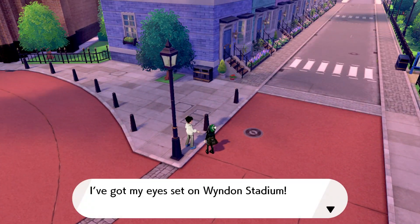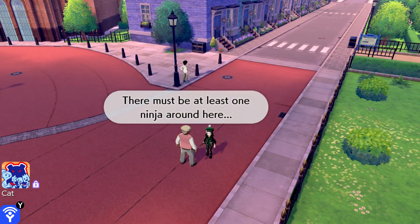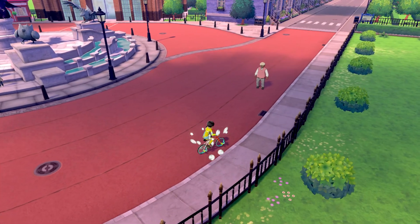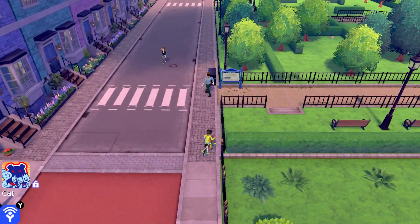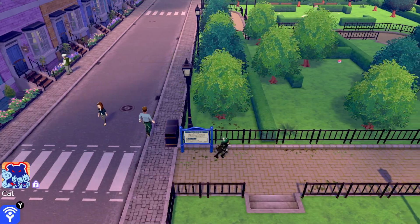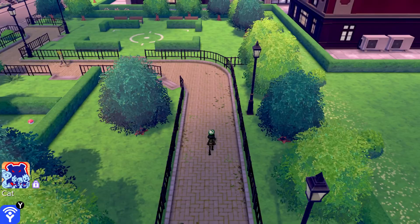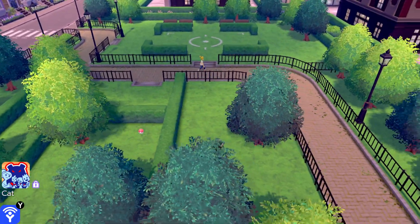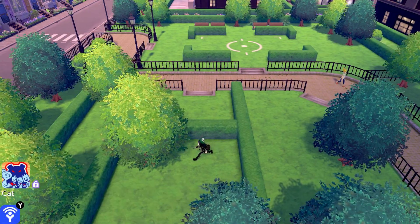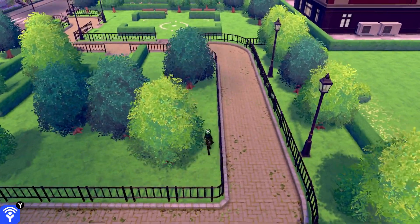I've got my eyes set on Wyndon Stadium. There's at least one ninja — I don't understand that comment at all; ninjas in England, ha. A sign says: 'Flying lost in Wyndon's winding streets? Use the city's dedicated flying taxis or the monorail.' Oh, it's a park! Some areas you can go into. The closest thing to a forest here. Oh, a rare candy — that's nice!